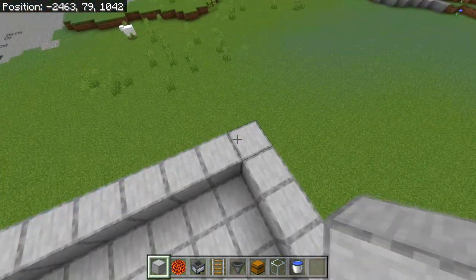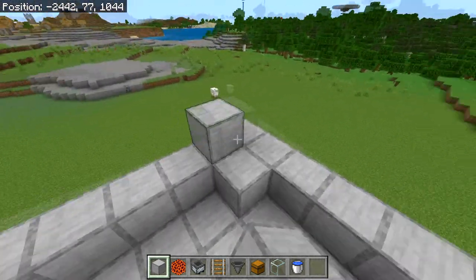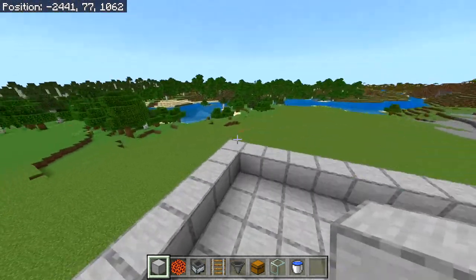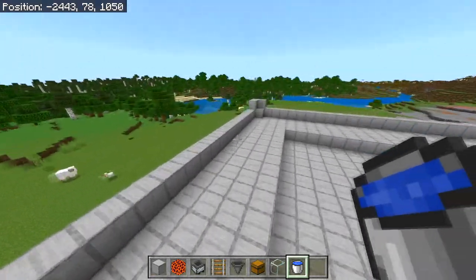The next step is to head into each corner of the farm, build 3 more blocks up right here, and then 1 more block in the corner. Do the same on all sides — 3 blocks at the end of each corner with 1 block right in front of it. After you have done this, simply place a water source on each of the blocks we just placed, just like this.